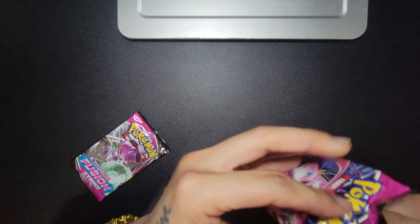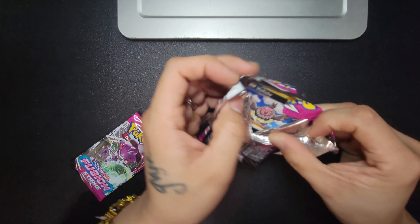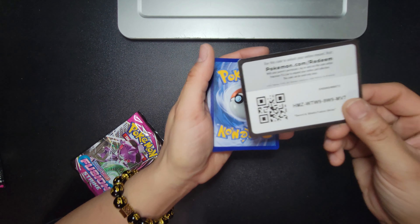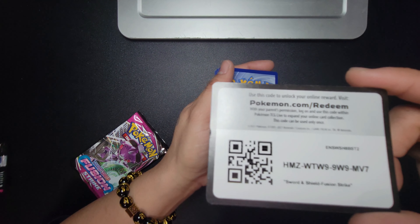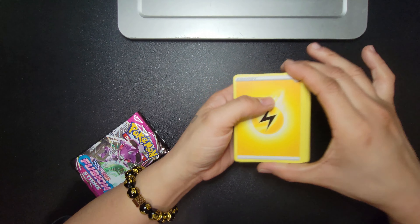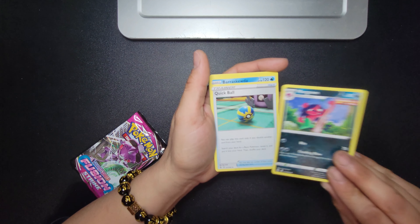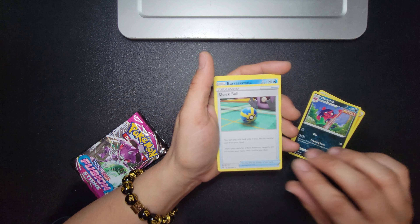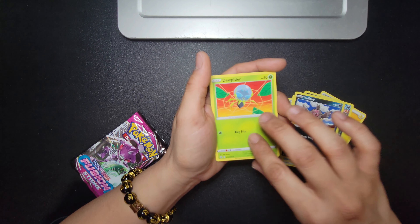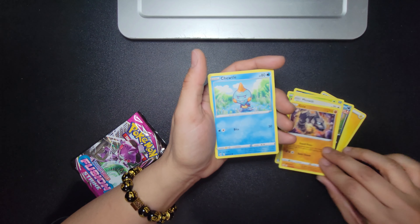Oh yep, there we go! Whoa — a Pokémon face just looking at me. All right, so there's your QR code. One, two, three, four — lightning energy. Some type of fighting... a Clefaball, a fish, it looks like a chicken, a spider, a Meowth, an Onix, a Chewtle — here's your reverse holo and your rare.